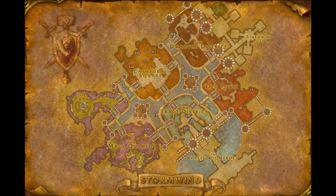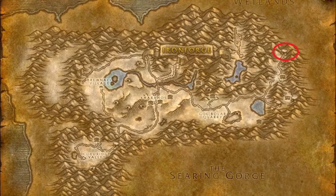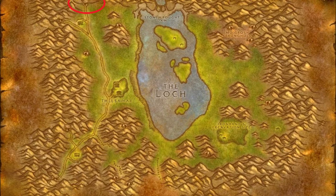Hello, today we're gonna go to Scarlet Monastery. The red area is where we're gonna go. We're gonna take a train, and it's gonna take us to this map — Ironforge. We're gonna exit and then the Searing Gorge is gonna bring us to the other road, and then this is gonna bring us to this map.